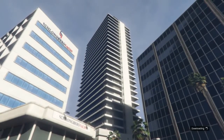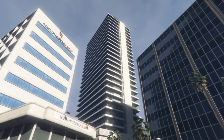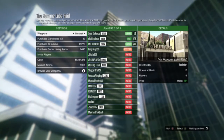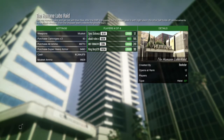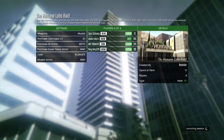What you want to do is have someone invite you to a heist mission. Once they invite you, you join it — in the video we did the Human Labs raid with four people. You can do any heist mission you want. Once it loads up, you're gonna wait until you can change your outfit.